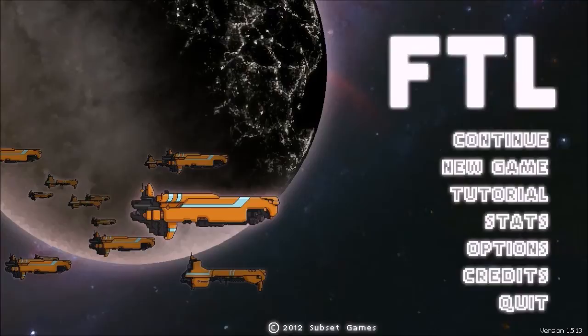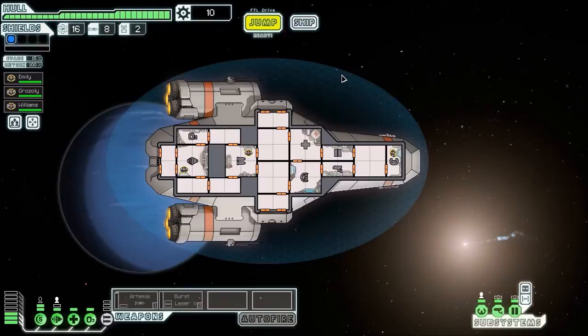We're going to be doing a Kestrel A run. It's obviously important because it's the only ship you have at the start, so you have to get semi-proficient with it to unlock other ships and maybe beat the game the first time. It's not a bad ship, but it is quite difficult to get your head around - it's very vanilla. It's got nothing that makes it stand out: your standard four weapon slots, two drone slots, no additional systems.